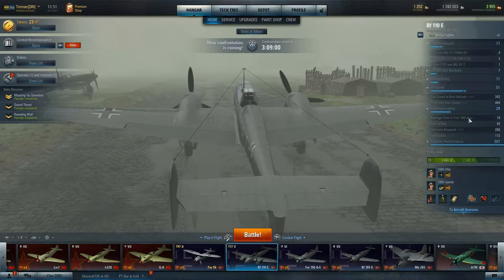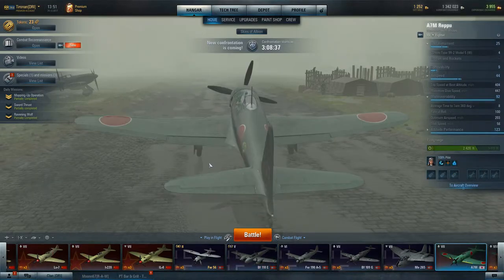We have a new format, of course, because we have the Skies of Albion. I was looking at the time to turn 360 degrees, which was 16 seconds. And looking at one of my standard fighters, the 7M, which is probably the best of all of them — you're talking about an 8-second turn. So it gives you an idea of the maneuverability, or lack thereof.